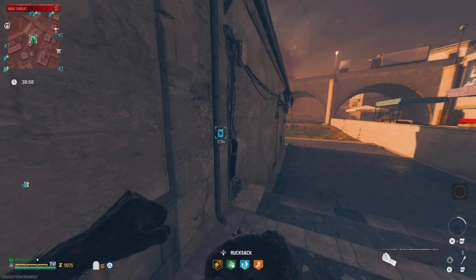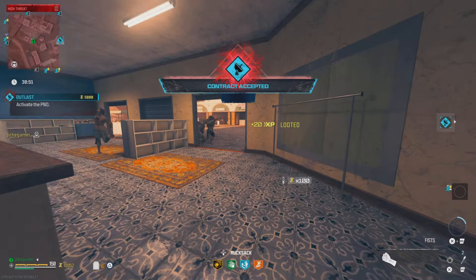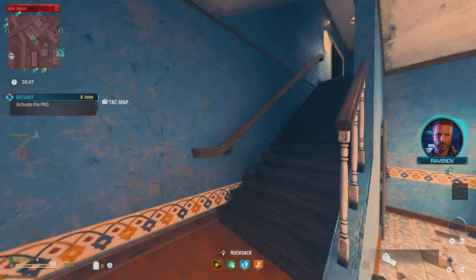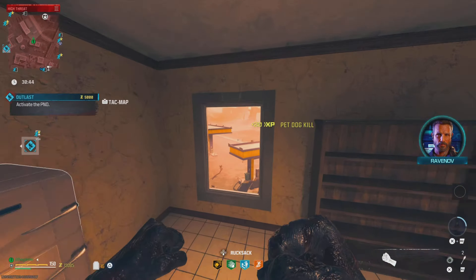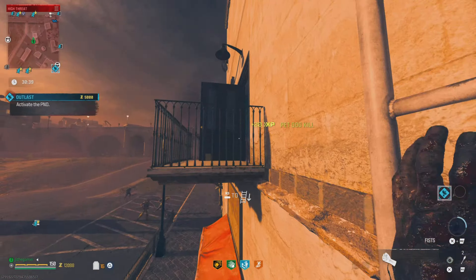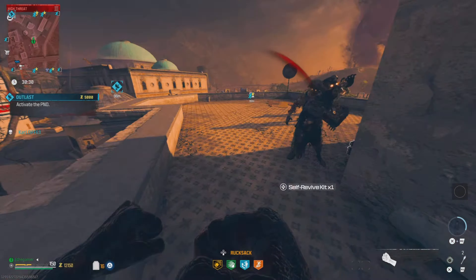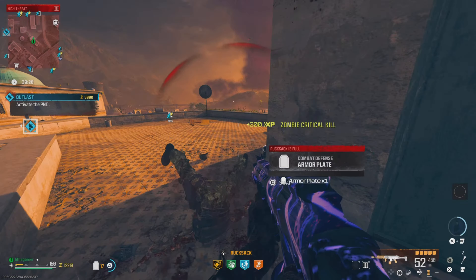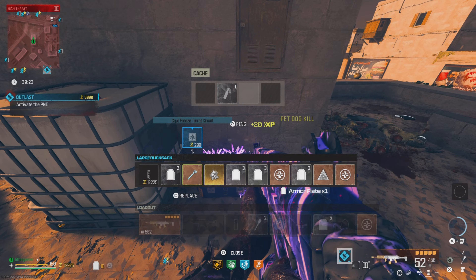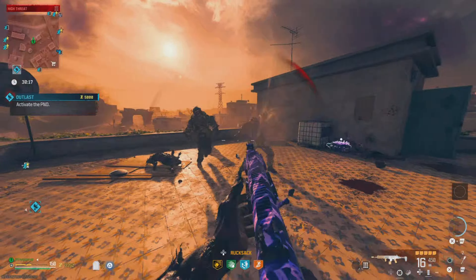Let me go ahead and complete this contract first so we can get a little bit of money. I need more money than this. I'm looking forward to doing a bounty target — eliminate the bounty — I want to test this on the mangler. Definitely not a disciple though. If you fight a disciple and you don't have dead wire, they're just hard to kill regardless — they drain your health and keep healing up. It's annoying.